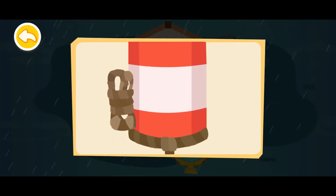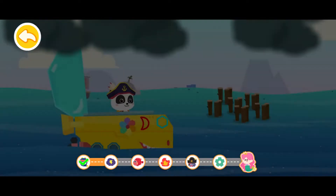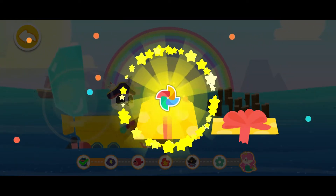We are at the port. Tie the rope and secure the ship. You are safe from the storm. Here is your reward. You've got a sticker.